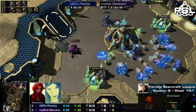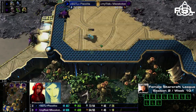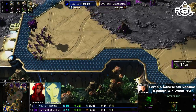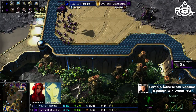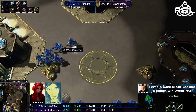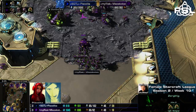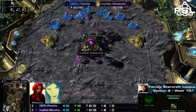Mitsukotze just checking the outskirts of her base once more, really wants to make sure that no proxy locations are around anywhere. Even spots the overseer — might even be able to tear it down — but the queen just barely managed to put the last shot into the observer hull, making it fall down. The stalkers now move out; Piskelita obviously wants to secure a third base as fast as possible. Mitsukotze is not the absolutely aggressive player — she can be aggressive at times, but she also likes to macro up on three bases.